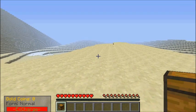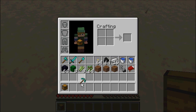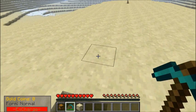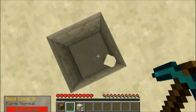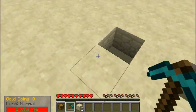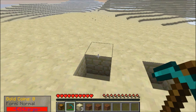Here we go! This is a nice little platform right up here. So I'm gonna take my diamond pickaxe. I might want to take my diamond pickaxe right off the bat and get some sandstone — I think that'd be the best idea right now.